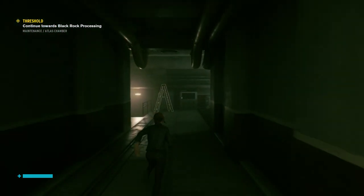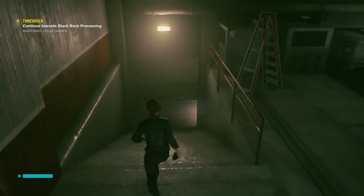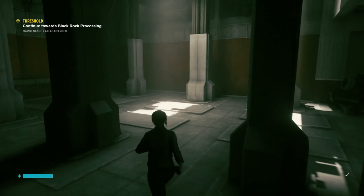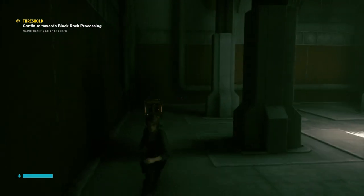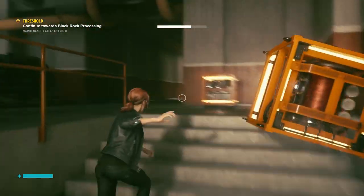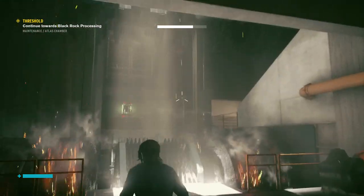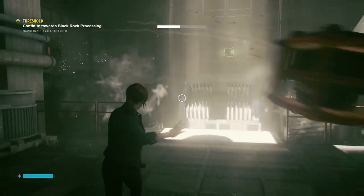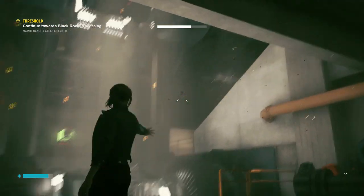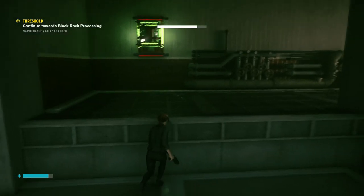Go down the hall and down the stairs to the left to grab a battery. Climb upstairs and use it on the socket at the end. Grab the battery to the left to stop the machines and cross to the other side. Jump across and place batteries to activate the mechanism again.